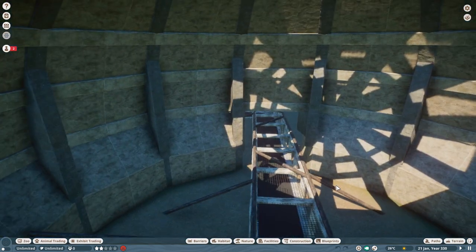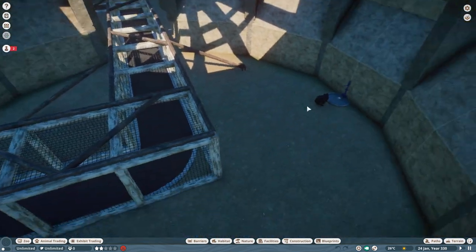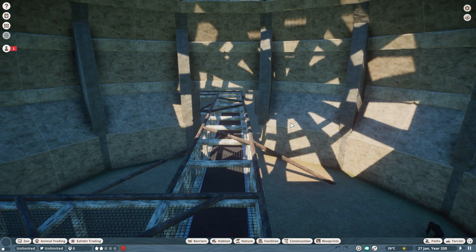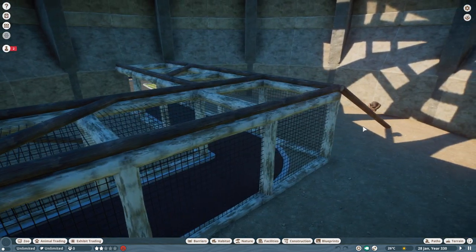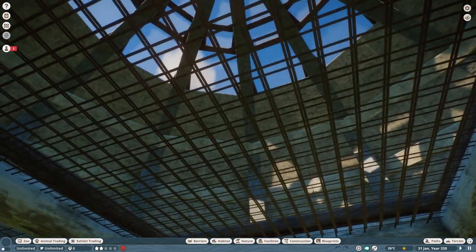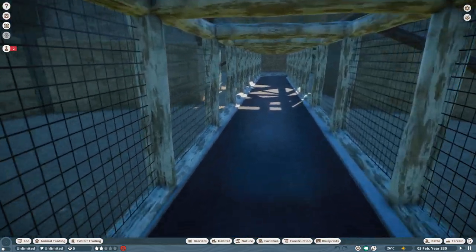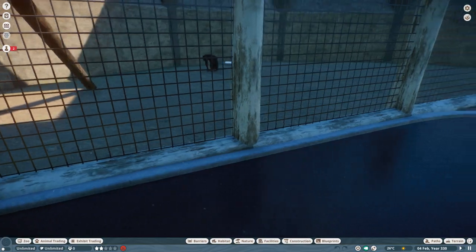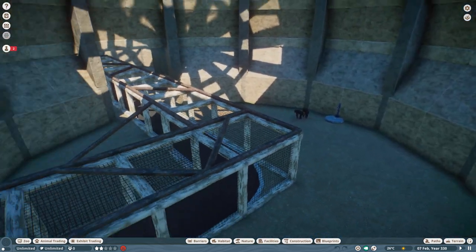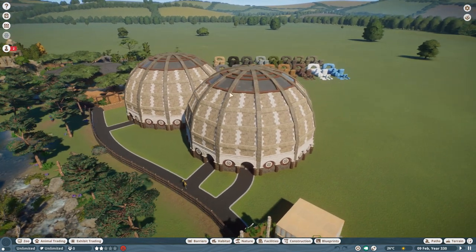By the end of the video I promise there will be chimpanzees climbing up around the roof enjoying the sunshine coming in from the glass at the top, running like crazy. I think I end up with maybe 12 to 14 chimps — maybe even more. I wanted them running all over the place — the idea of walking through here with chimps sitting above you would be really cool. So that was the plan, and it does end up like that. Let's move on to building all the insides.